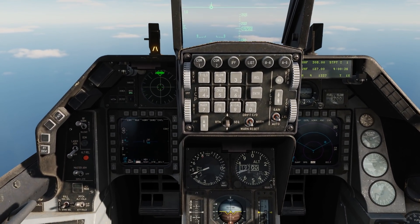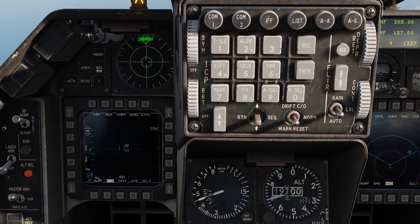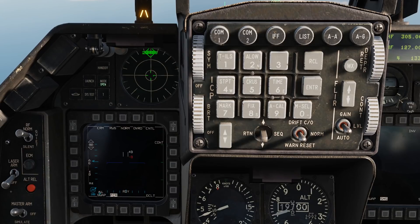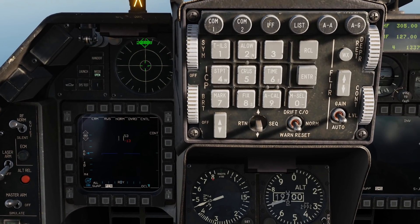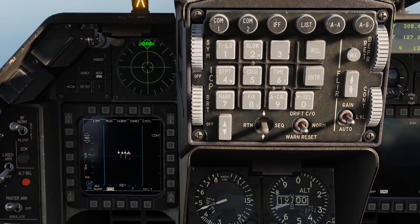First we zoom into our display a little bit, and we're going to go outboard on the dogfight switch to put us into MRM mode. Using the cursor, I'm going to move to the top of the scope and increase my range out to 80 miles, then go off to the right to decrease my azimuth setting to about 30 degrees.